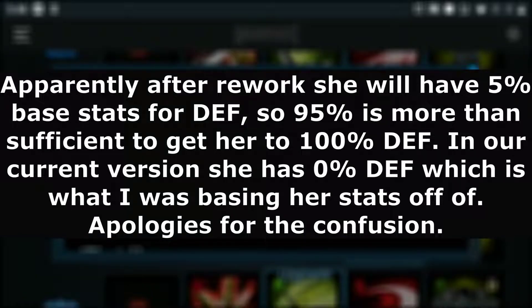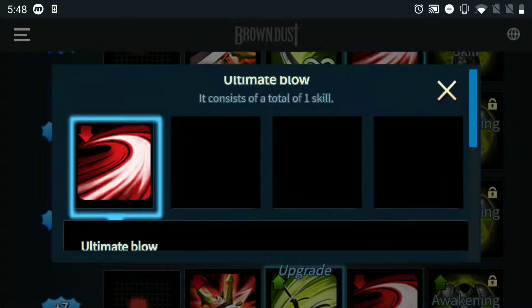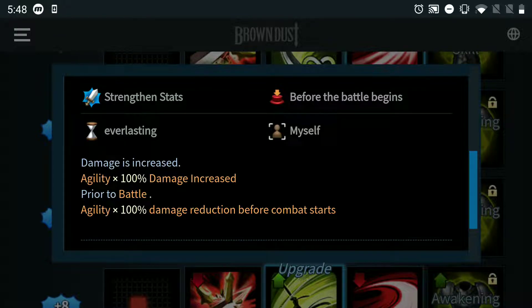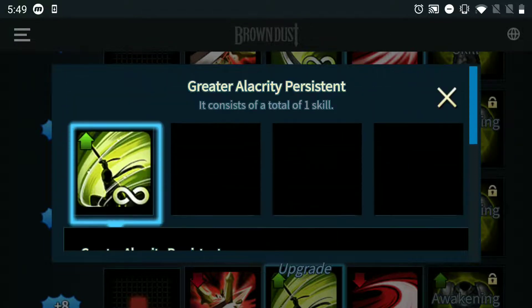Plus 4, let me guess, 75. Plus 5 is 100. Plus 6: agility times 100% damage increase, and also agility times 100% damage reduction. So the amount of agility she has is going to equate to the damage reduction she will have in battle. It's not going to be much — at most you can have 8% agility on one rune, maybe 16% total — so it equates to about 16% damage reduction. Not that high, but still better than nothing.